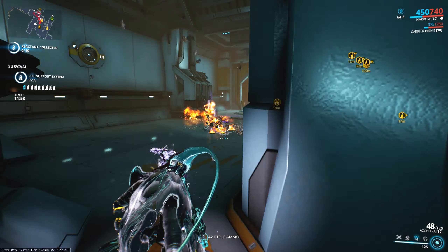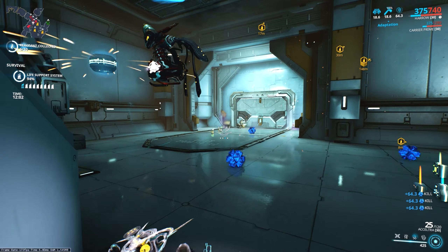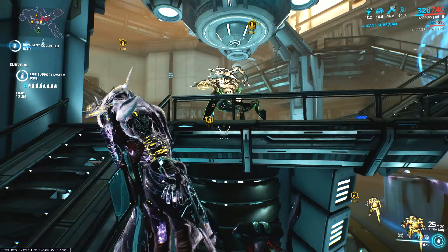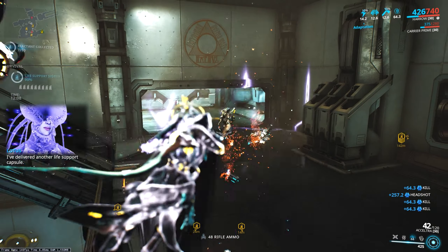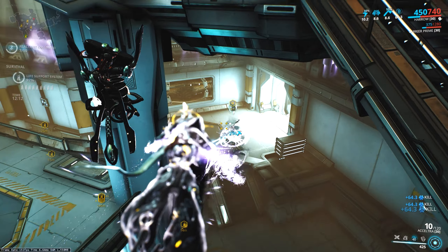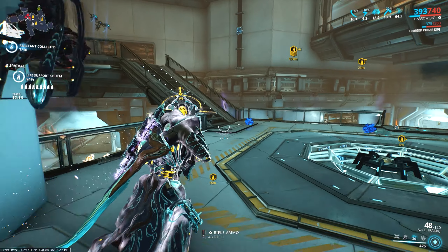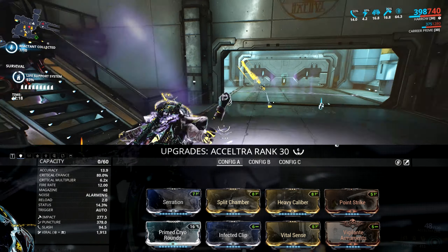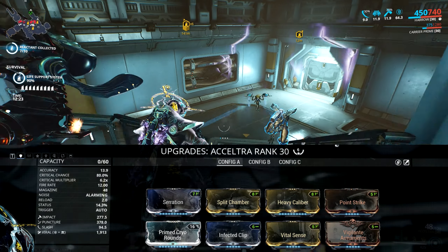With the build I'm basically building around killing as efficiently as I can, not just at lower level but against higher level unarmored targets too. This weapon sucks against armor — corrosive doesn't proc enough to strip armor and hunter munitions doesn't prop it up even close — so accept that it doesn't do armored targets very well and just make it shred everything else.